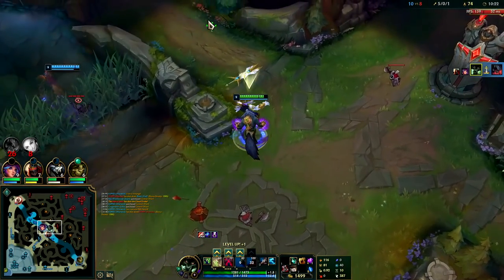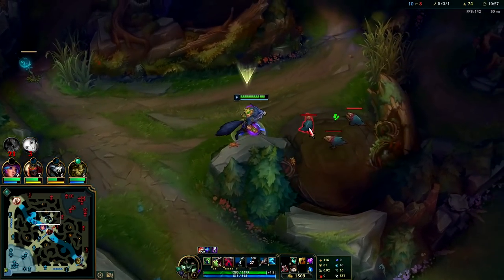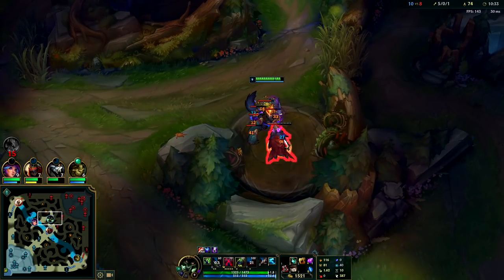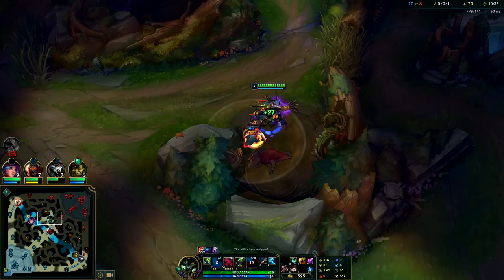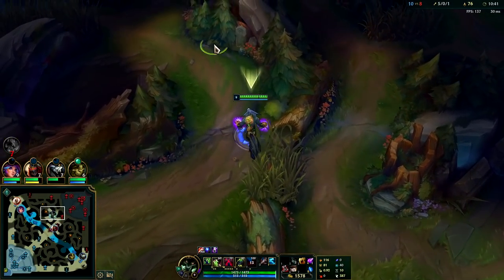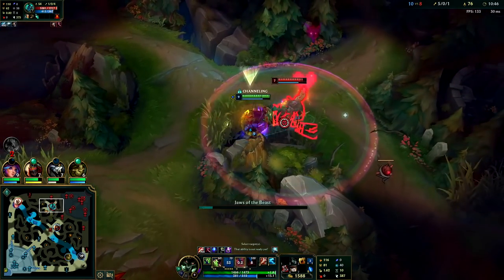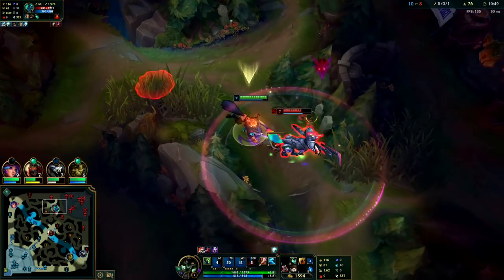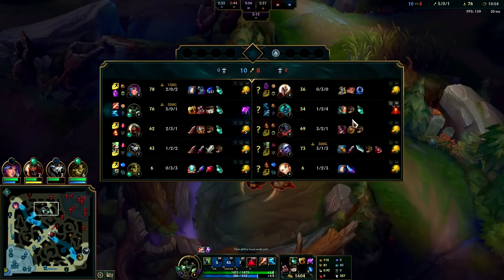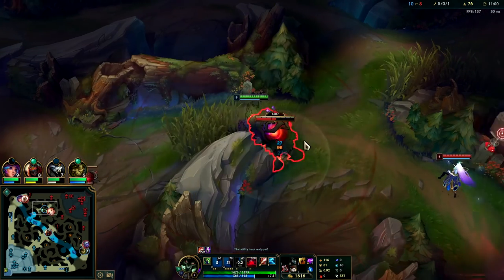We're going to need to get first turret and end this game. Our team is not performing — if your team is not performing early game and it goes late game, you're generally going to lose because of matchmaking difference. Hecarim just smited from me — he's watching me do his Raptors, going for his red buff. We're going to auto attack him, Q through. He just took a bunch of damage. I have more items than him, I also have tier two boots so I'm pretty much faster. They're going to have to three-man pinch me and even then they're going to have trouble killing me.